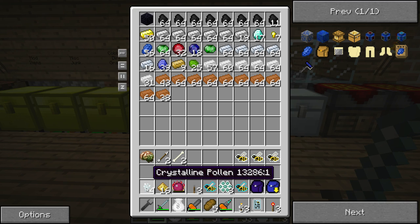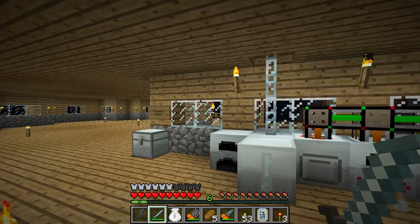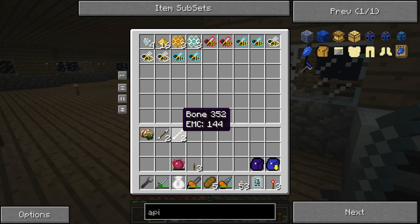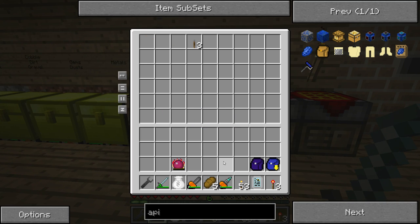Before we end, I'd like to know what the hell the crystalline pollen does. This item is obtained from 70% of frozen combs with a 20% chance, and it's used in the production of a curative mead in an infuser - that makes potions. Curative mead is a weak alcoholic beverage that refills one food point. So basically, crystalline pollen makes alcohol - not that we need alcohol. I'm going to put all that crap in the chests and put these in here until I have enough comb to produce what I need. Thank you guys for watching and hope to see you in the next episode.